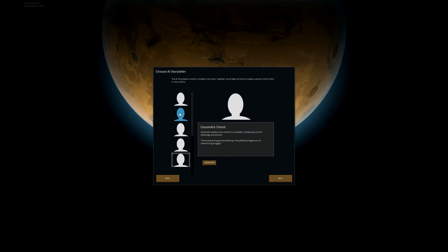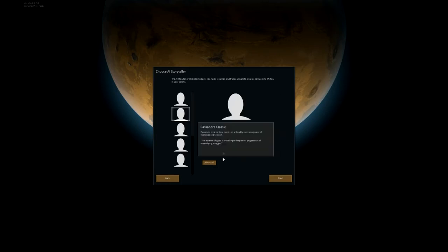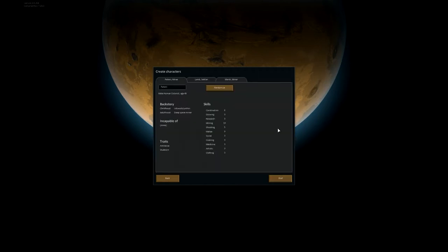I'm going to go ahead and start on Cassandra Classic, our normal difficulty. There's an advanced option here that just allows you to change the map size, but as the game isn't optimized yet, it actually recommends you stay on the smallest map size, which is what I'm doing. So we'll go next. These are my colonists that have crashed on this planet. We've got Peters, a miner; Lamb, a settler; and Marsh, another miner.